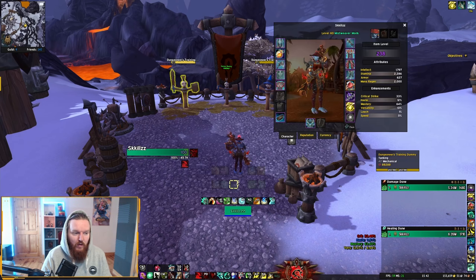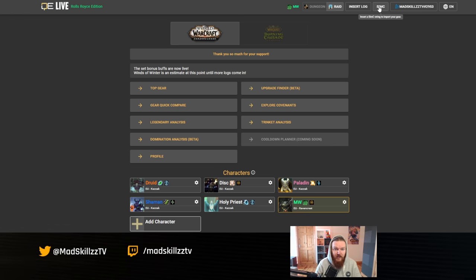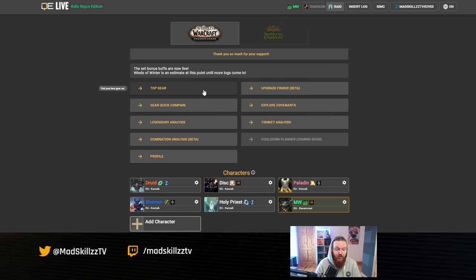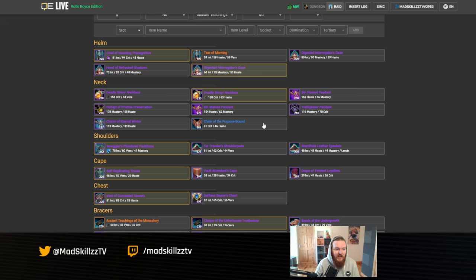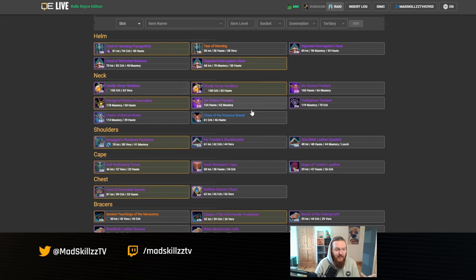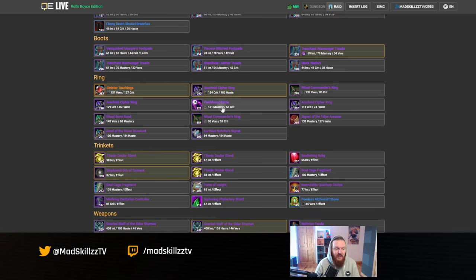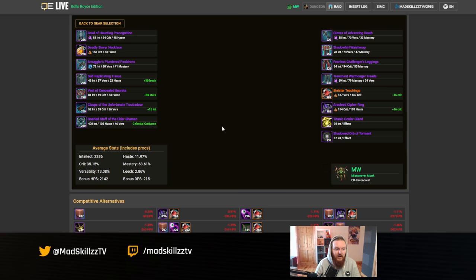To find gear upgrades, use SimulationCraft in-game — type /simc, get the string, and Ctrl+C to copy it. In Questionably Epic Live, select your monk, go to the SimC tab, paste the text, and go to Top Gear. You'll see all your currently equipped gear highlighted with a yellow border, plus items in your bags. You can compare items and select rings or other slots to find what might be an upgrade, then click Go to optimize.